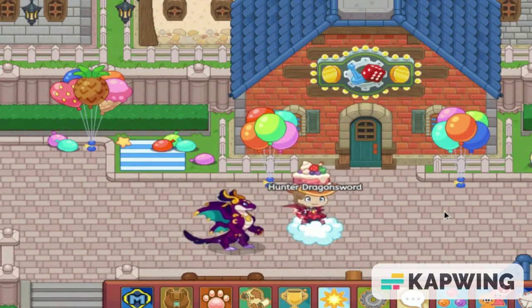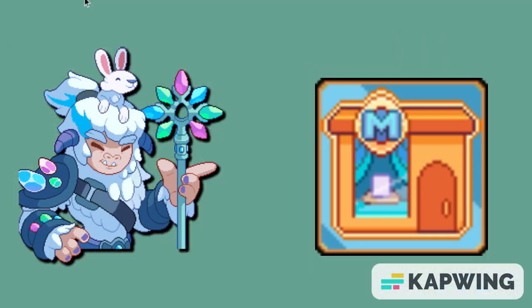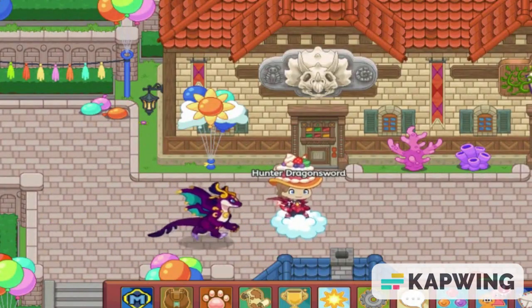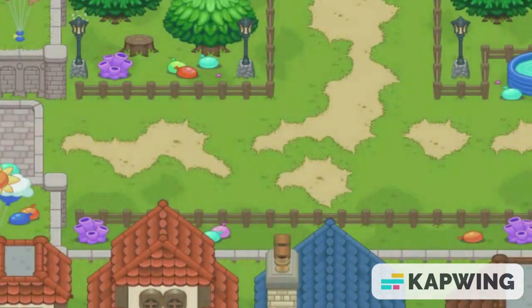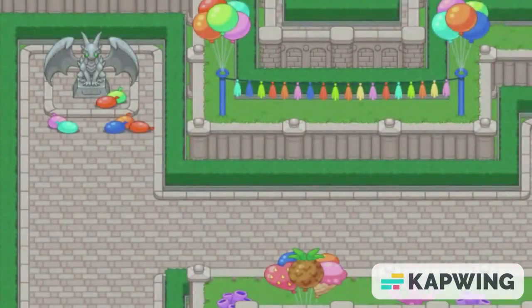Now that you know the reason why you didn't get this update, the question becomes, why? We know from previous updates, such as the Ice Tower, the Magic Mart, and the Pet Evolution update, that Prodigy has and will put more things in beta. Games and companies put things in beta to make sure that they work out in the game or in the business that they're trying to get to, and that people actually like it. But they're basically trying to determine if it's worth their time to release it to everybody.